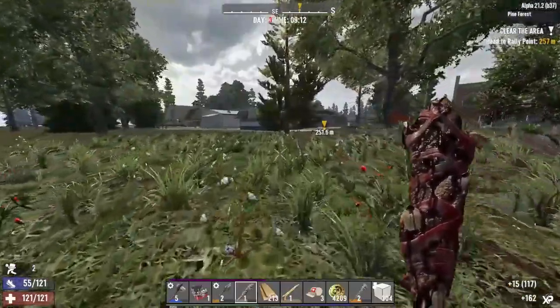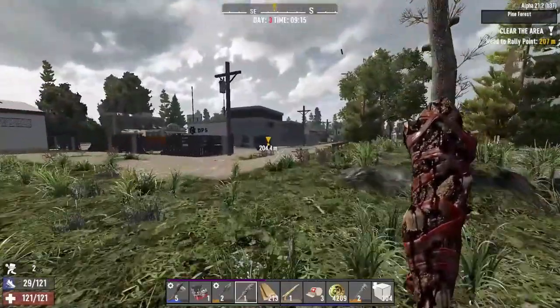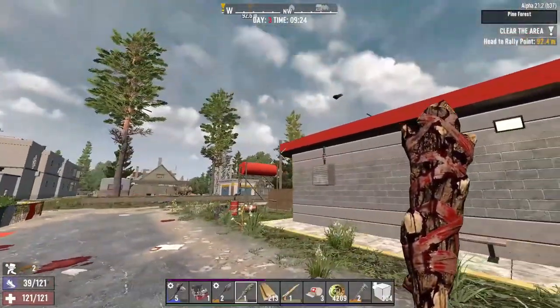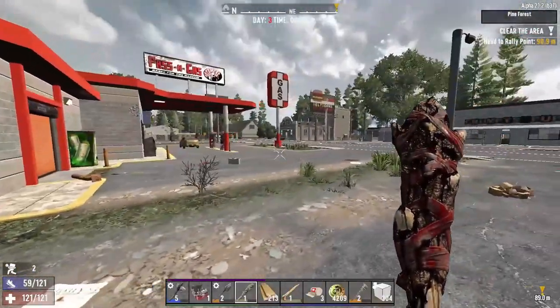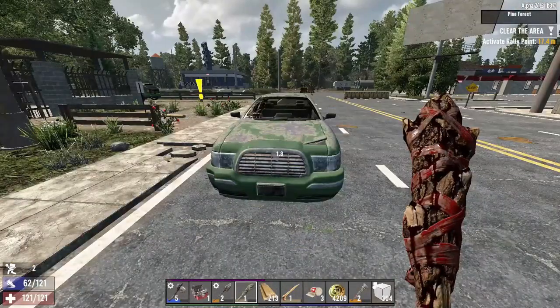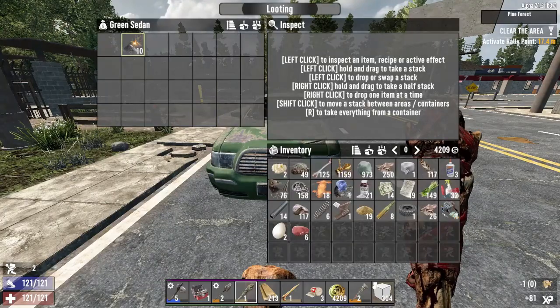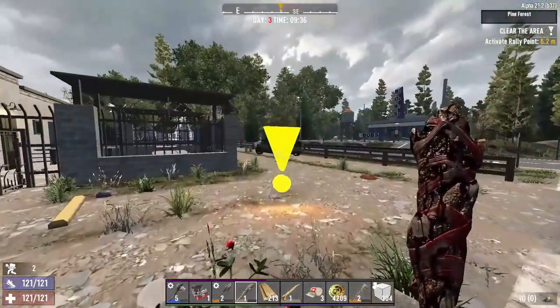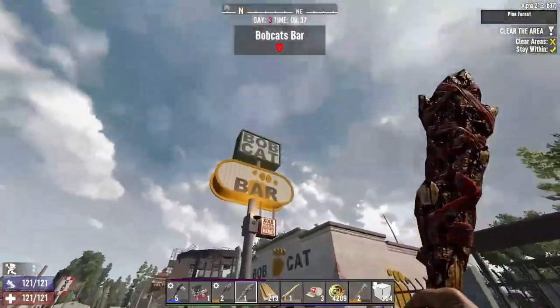We'll ignore all the random loot on the ground and beeline straight to the objective. Hold on - dead chicken. Save ourselves a lot of time if we just don't get distracted. Oh nest, oh another nest - they're just being presented to me every time I say something. Sometimes you can use the world constantly trying to counter you to your advantage. We're almost there - Bobcat Bar. I guess there's no mailbox, too bad. Let's activate this and try to clear it quickly.